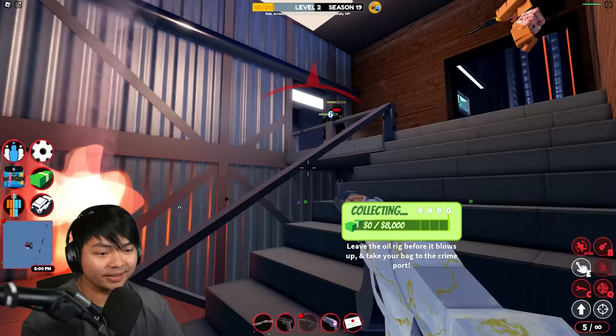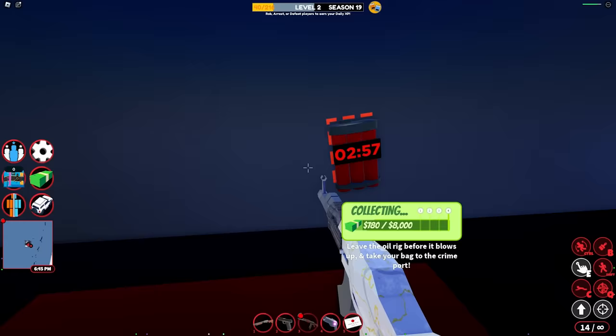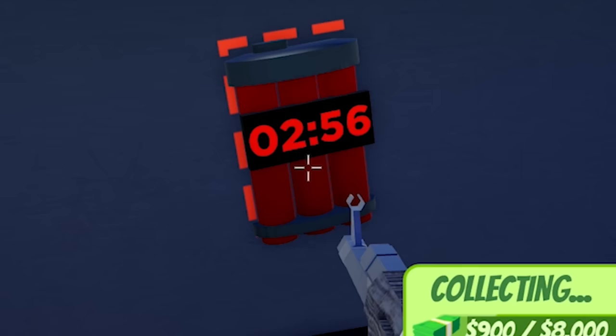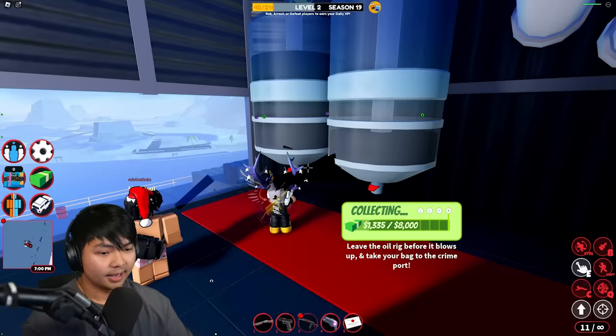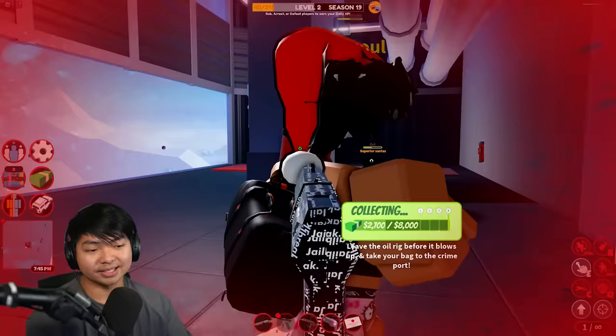Here's the first room, guys. What I usually do is go over here and place the TNT. You can see there's about three minutes on the clock. The first room is gonna give you guys about $3,000. After you do this, do not shoot the oil or else it's gonna blow up and you're gonna take half your health.